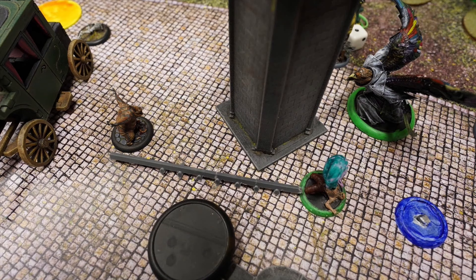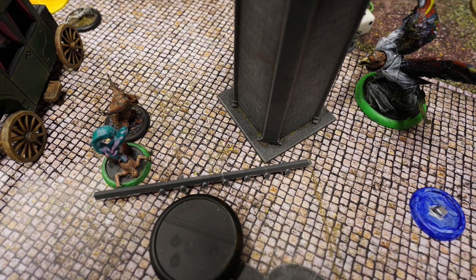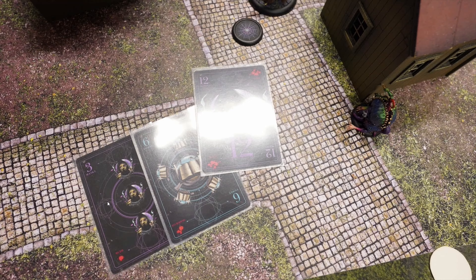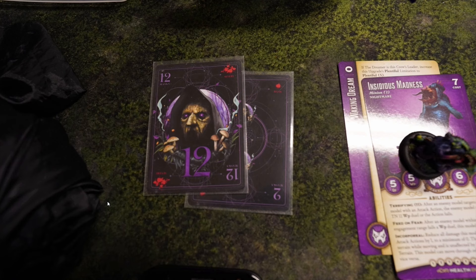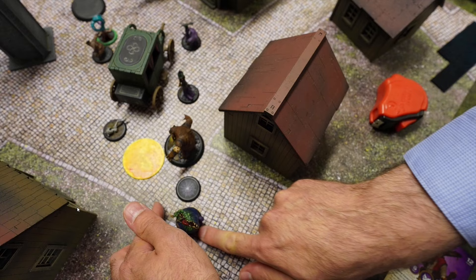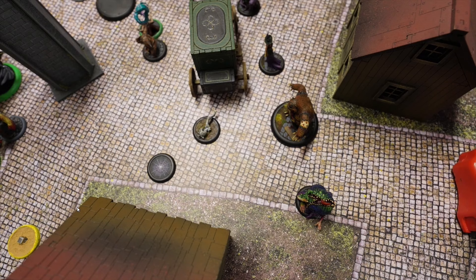The Insidious Nightmare activates: bonus action flipping cards and collecting a 12 into the removed-from-game pile. First normal action Walk, second action interact with the strategy marker, pushing it through the pyre marker and removing the pyre marker from the game.